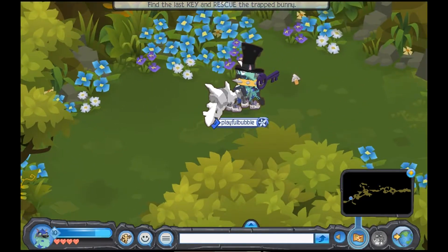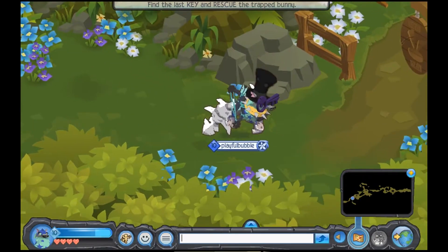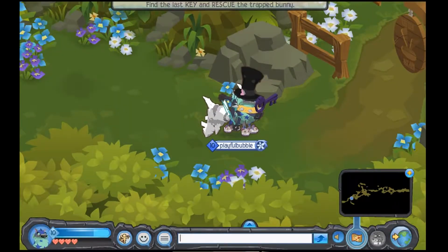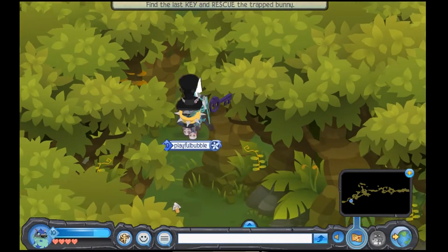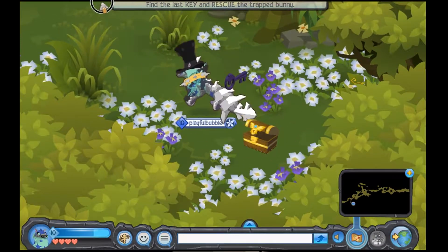So when you first walk in — by the way, my main look is not an arctic wolf, I repeat, not an arctic wolf, not that I'm against arctic wolves or anything. The first chest is down here by the flower patch, and there will be 50 gems right in this little chest.